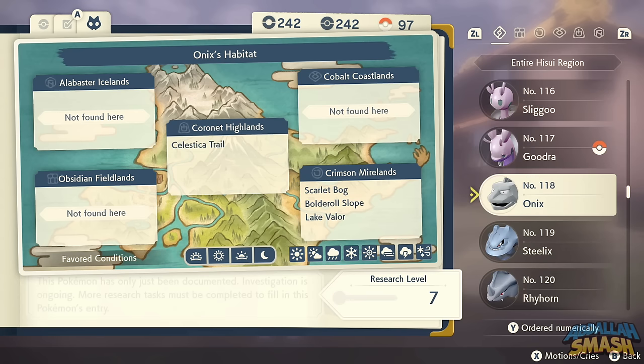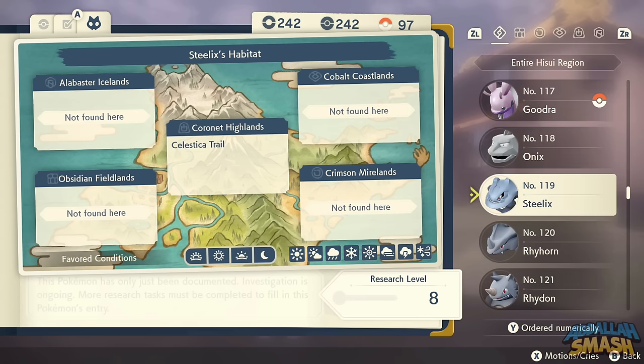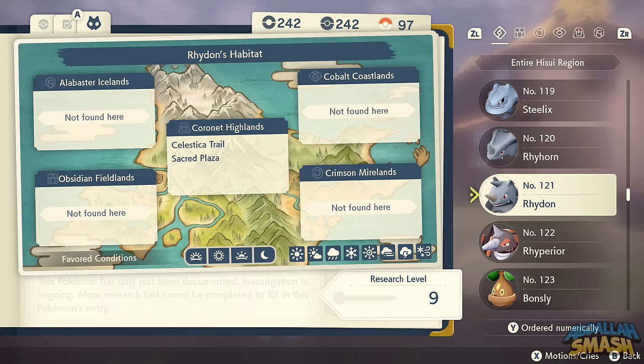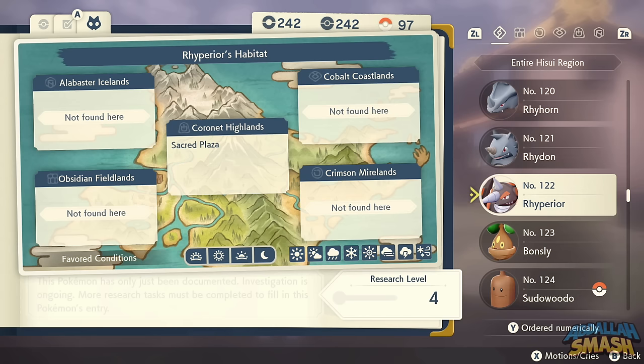Onix is all over the place in Celestica Trail, and while you're there you'll see a Steelix too — so don't waste your Metal Coat, just catch the Steelix outright. Rhyhorn and Rhydon are also in Celestica Trail. There's a gigantic Rhyperior straight over in Sacred Plaza, so don't waste any merit points buying the item to evolve him.